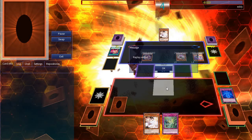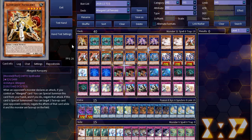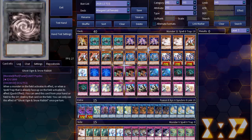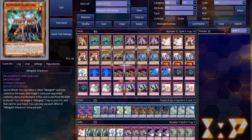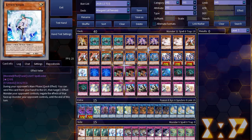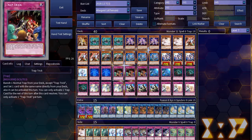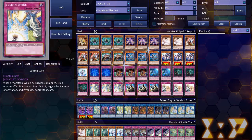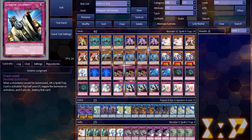Now let's check the deck lists. In my deck, I was running 1 Kunquiri, 3 Marionette, 3 Multifaker, 2 Ash Blossom, 3 Ghost Ogre, 2 Silquitus, 3 Melusik, 3 Pukkari, 1 Veiler, 2 Manifestation, 3 Trap Trick, 2 Protocol, 3 Spoofing, 3 Strike, and 3 Judgment.